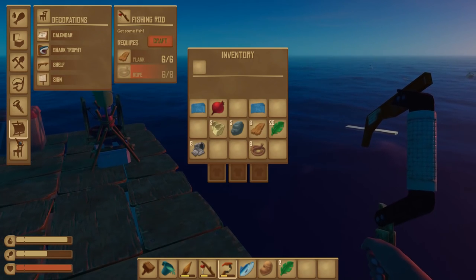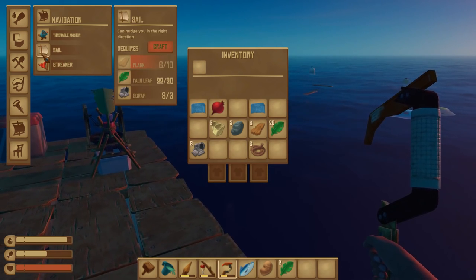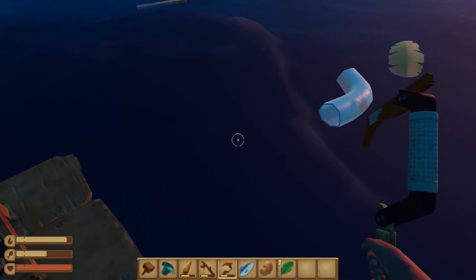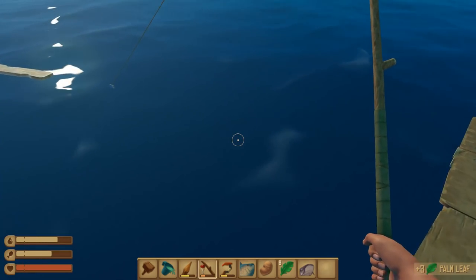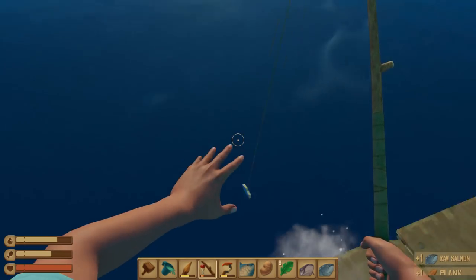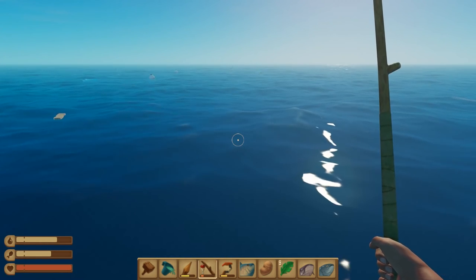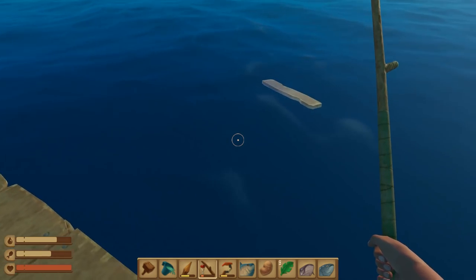A good strategy in this game is to make a long-boy raft, so we're gonna go and start expanding this out a little bit. That's going to allow me to grab a crap load of this stuff in the water without having to cast my line out too far — getting materials is much easier. I remember we had nets before that could catch debris in the water. I'm assuming that's still in this game, so we might want to focus on doing that next, because trying to get resources is a full-time job.